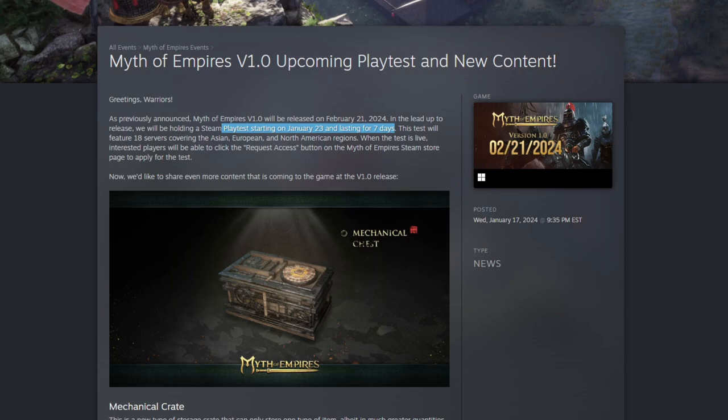Not very many people have gotten their access yet, but you can go to the Steam store page and scroll down — you should see a 'Request Access' option. Just keep an eye on your Steam email and you should hopefully see an invite that will allow you to get into the playtest.